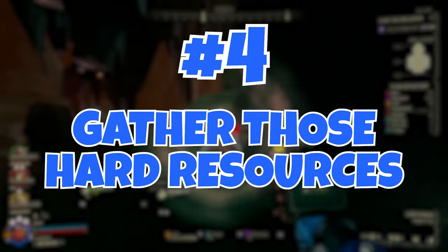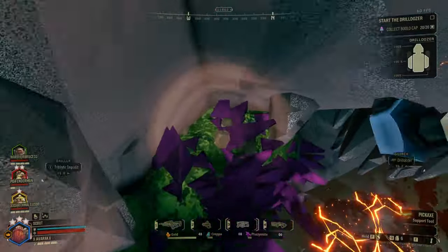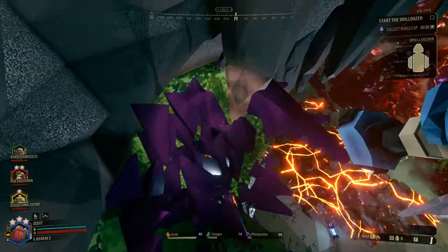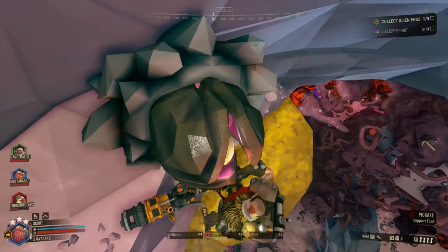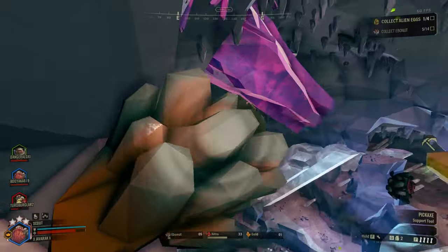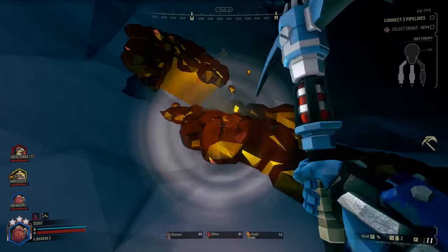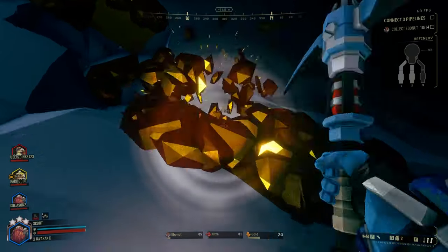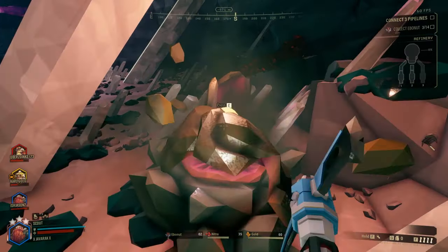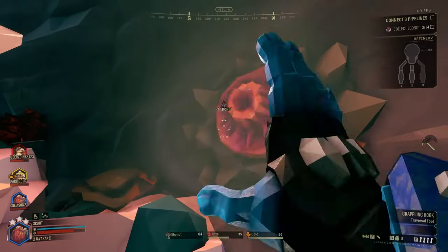Number 4: Gather those difficult resources. In addition to your combat skills, Scouts are adept at gathering valuable resources. Your ability to gather Nitra, minerals, and secondary objectives in those extremely hard to reach places is crucial for the team's success. Keep an eye out for shiny minerals located in the higher-up locations where your team has a difficult time reaching. Resources on the ground can easily be gathered by your teammates, so you can leave those lowly ground resources to the peasants.